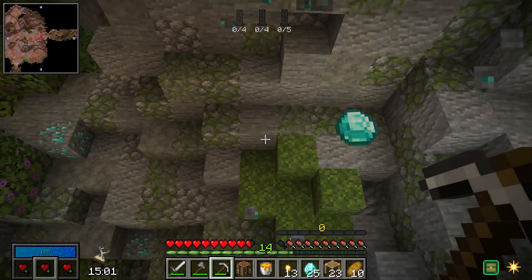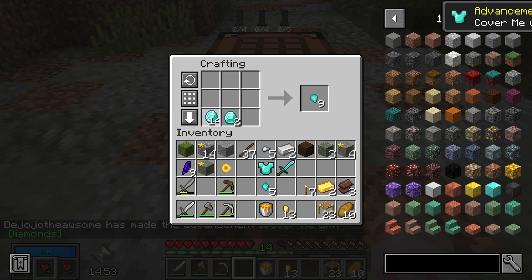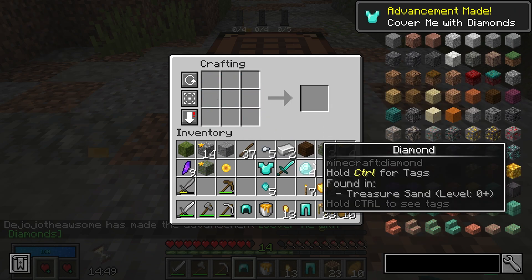I don't need to tell you guys the drill — you know how it is. 24 diamonds for a full set of armor, two diamonds for a sword. And we are actually set pretty nice for a level zero vault, which is what we're running.